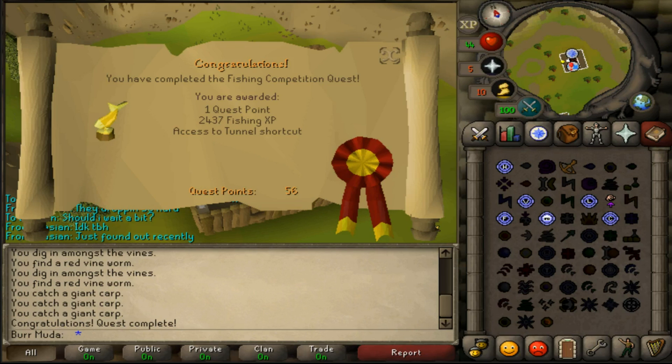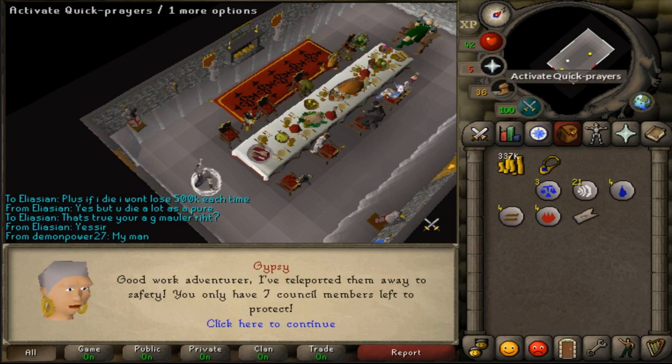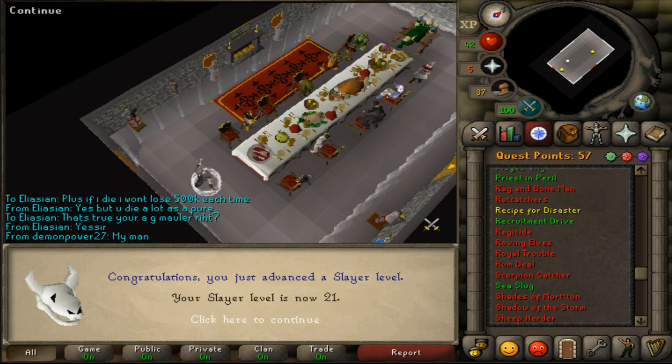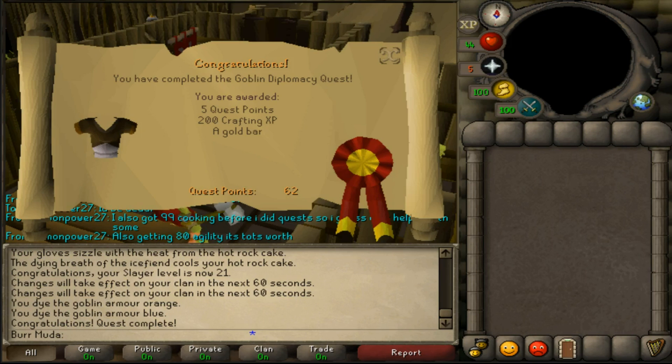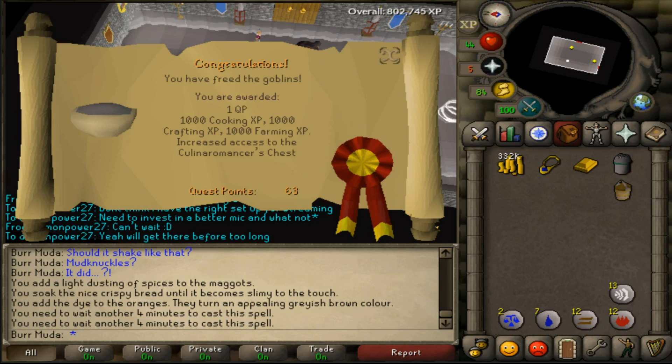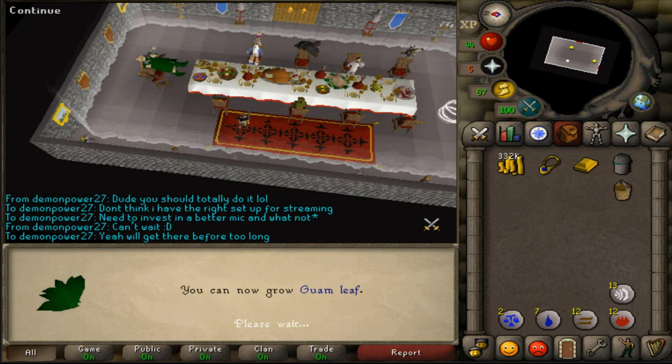Alright, this is the start of the Recipe for Disaster grind. Got Fishing Competition out of the way — got me up to 56 quest points. Just saved the Mouttendorf, got 1 quest point, 1,000 cooking, and 1,000 slayer experience — also 57 quest points. Just beat Goblin Diplomacy, got me 5 quest points, 200 crafting experience, and put me up to 62 quest points. Looks like I just freed the goblins — got 1k cooking, crafting, and farming experience, and that should give me a couple farming levels. Also 63 quest points, got me to 9 farming.